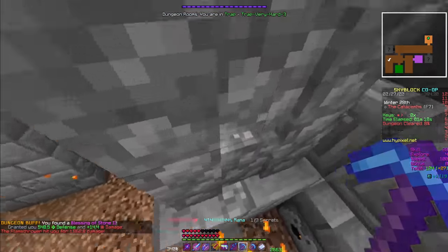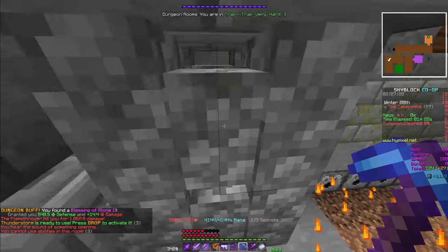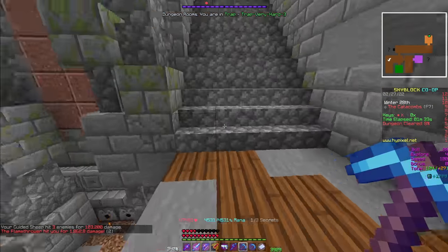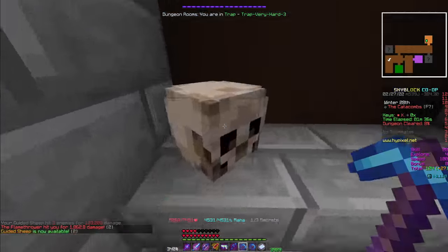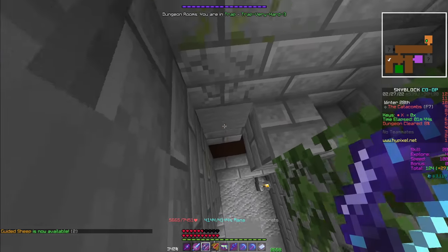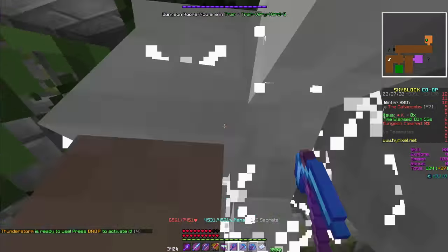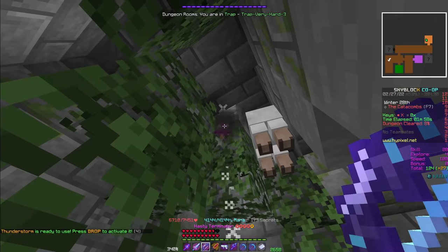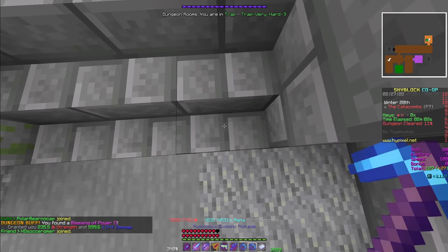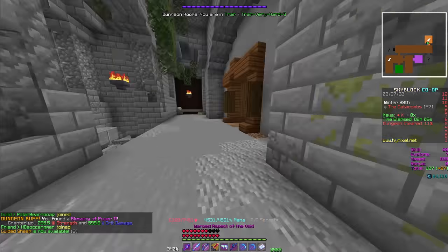From here, walk up to this ledge and flick the lever, then jump up here and ghost block all the blocks up here. From here, jump up onto this ledge, ghost block these blocks, and un-ghost block them when you jump up. Then mine the blocks covering the chest and jump to grab the chest. Come up onto this stair and mine downward to exit the trap.